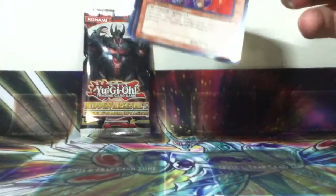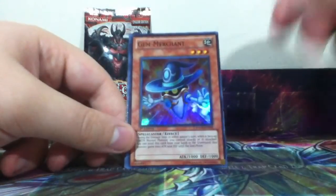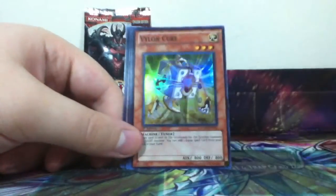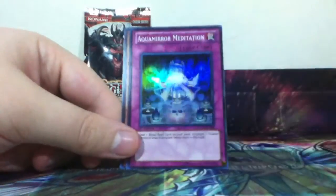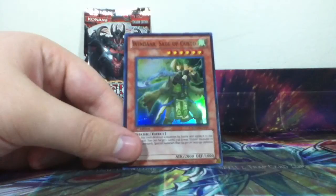Alright, number four. Lovell Judgment Lord. Excellent. Another Gem Merchant. Windar Sage of Gusto — however you pronounce it, it's okay with me.